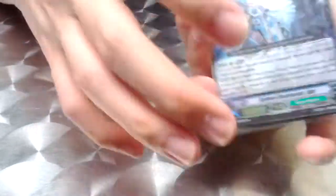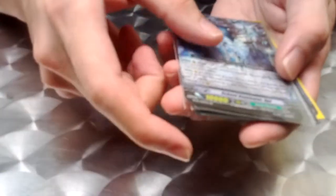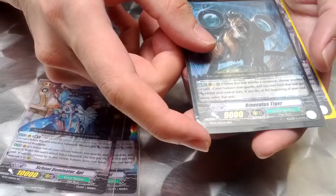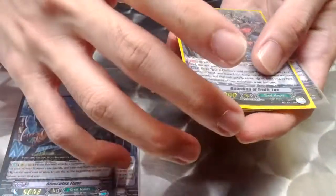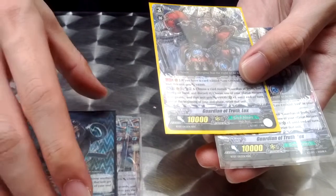Next we have the majority of the card clan itself that will be Great Nature. We also have five cards from them: two School Dominate apps, Double R's; one Binocular Tiger which is a Triple R, which I find very odd; and finally two Guardian of Truth locks, two Triple R's as well.